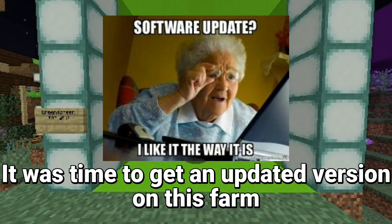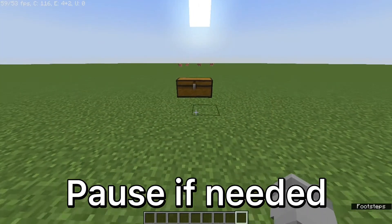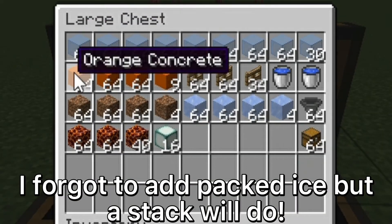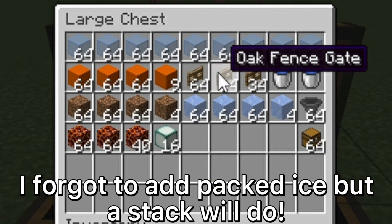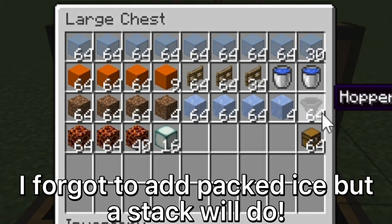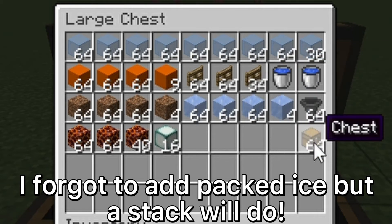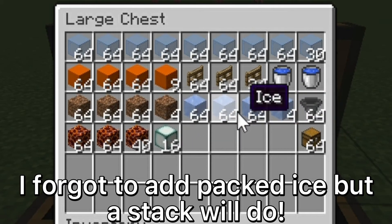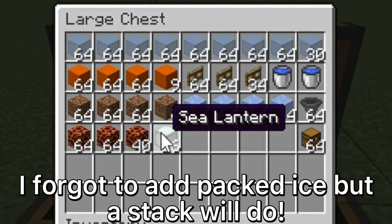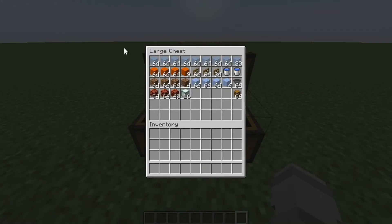Before we get into the tutorial, let's look at the materials. You need glass, a block of your choice, fence gates or signs, two buckets of water, an amount of hoppers and chests, ice, dirt, magma blocks, and sea lanterns — that's all you need.